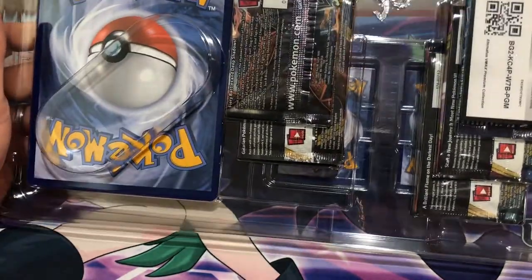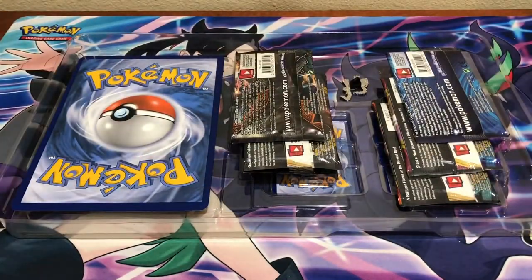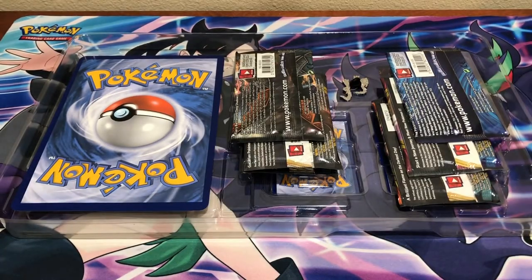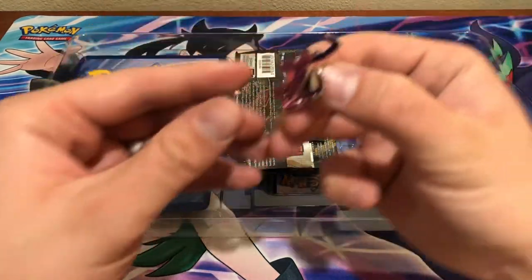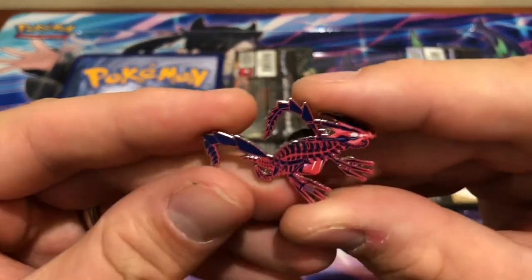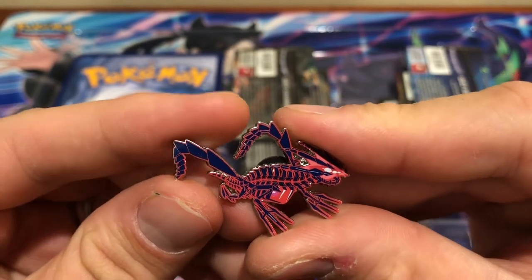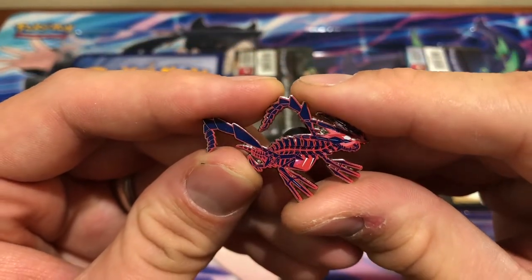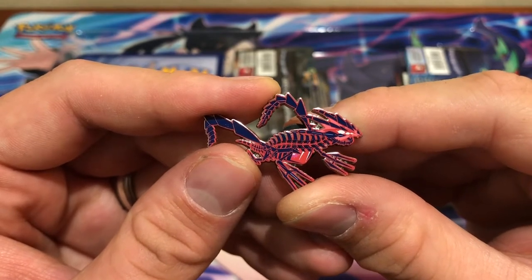There's a little bit of the unboxing experience. There's your code card — sorry, it's upside down. Free is free, right? So we'll just pull out this pen first — it's the Eternatus pen. Pretty cool.